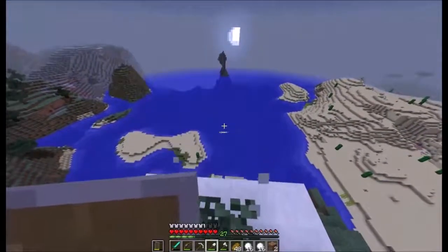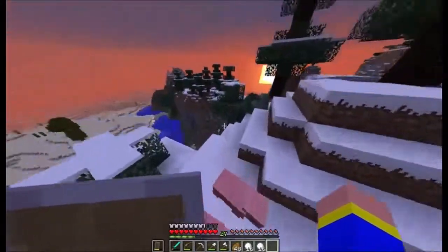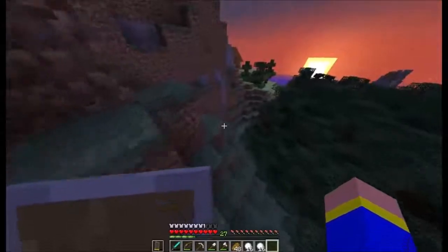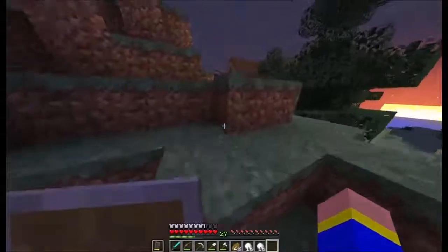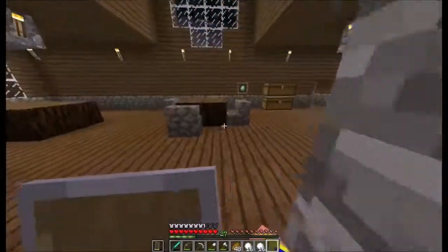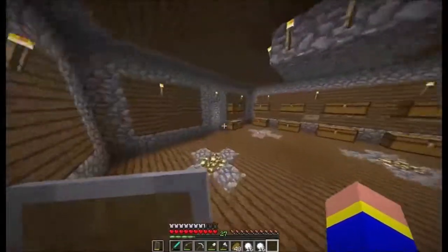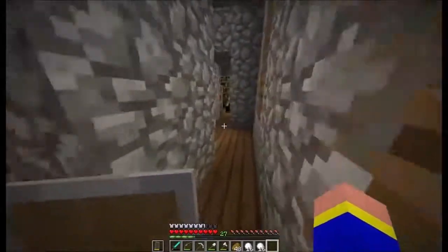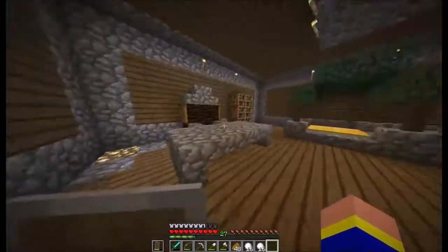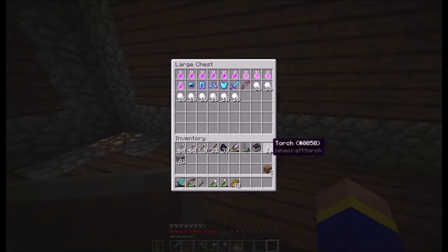Now we have plenty of snowballs to get rid of all the crystals and we should be perfectly fine. Let's put these in the chest with the stuff we're going to have for the End. This is super exciting — the plan is that we will be fighting the Ender Dragon next episode. I'm super excited to defeat the Ender Dragon, get the egg, and also make a trophy hall in the new house.